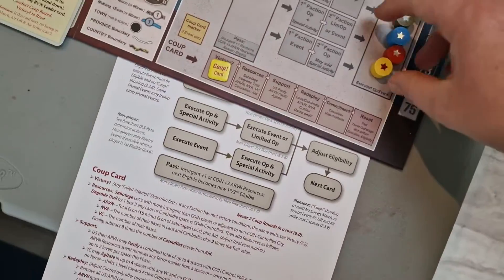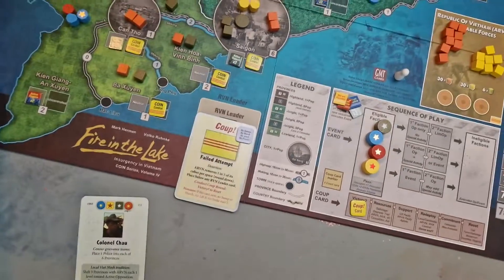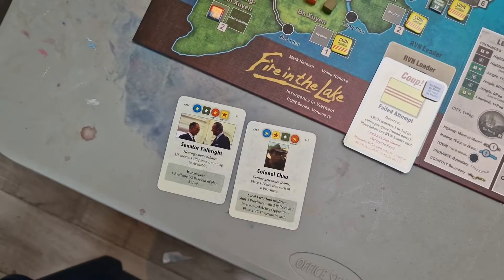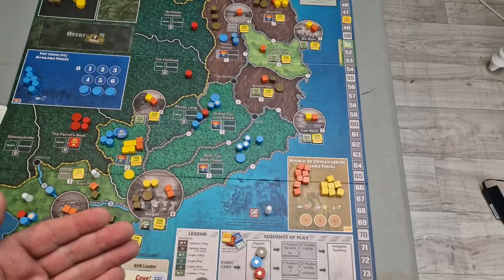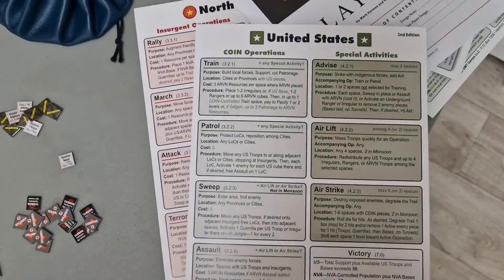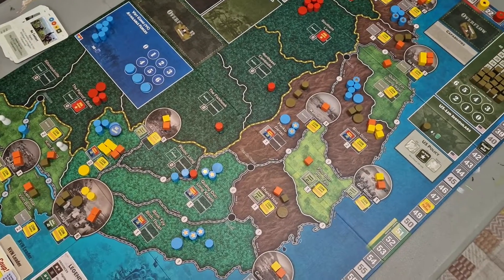All factions go to eligible, and then play the next card — so you get rolling again and we're into the second campaign phase. We flip two more cards: Colonel Chau, Census Grievance Teams, and the Fulbright Hearing — Senator Fulbright, Hearing Stoke Debate. That's the coup phase completed and we're ready to go on to the second campaign round. That's the walkthrough of how to conduct a coup phase in GMT Games Fire in the Lake by Mark Herman and Volko Ruhnke. Hope you enjoyed, and stay tuned for more videos.